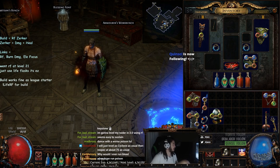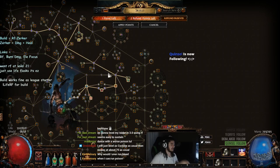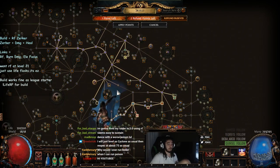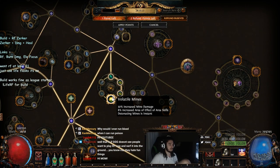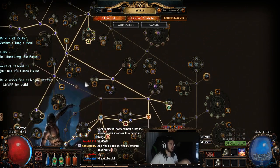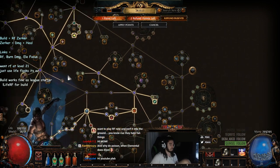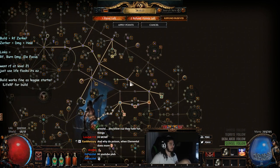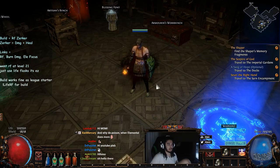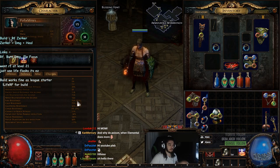Here I have a level 29 Shadow that is not specced for Righteous Fire at all. This is actually my character for Frostbolt mines. As you can see, I've specced into Volatile mines. I don't have any form of life regeneration on my tree — I pass by life regen but don't have anything. So basically this character is not specialized for Righteous Fire in any type of way. We're sitting at 75 fire resist.